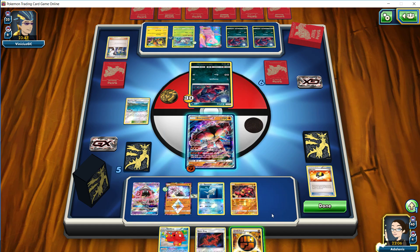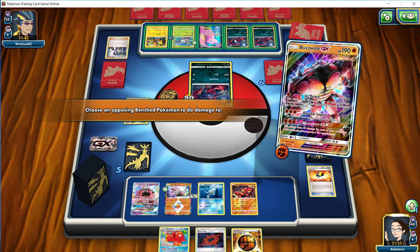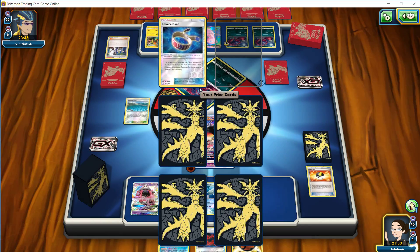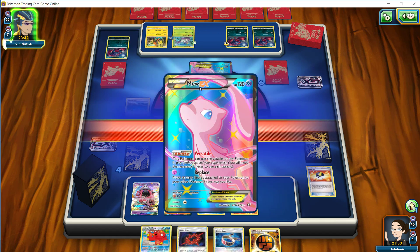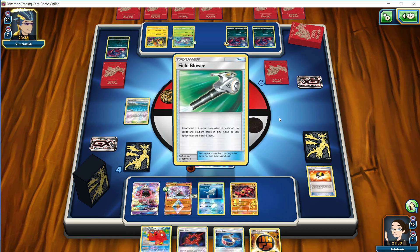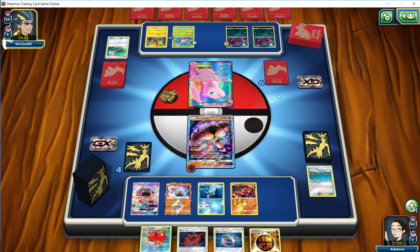We're going to go for a Jet Punch, going for a KO on the Zorua, and put 30 damage on another Zorua here as well. So we're going to take our second prize - this is the Choice Band that we mentioned earlier. I didn't keep track of what our first prize was, but we'll get that figured out along the way. So we do have the Field Blower here. I'm kind of glad I didn't throw down the other Float because that just likely would have been blown off there as well.